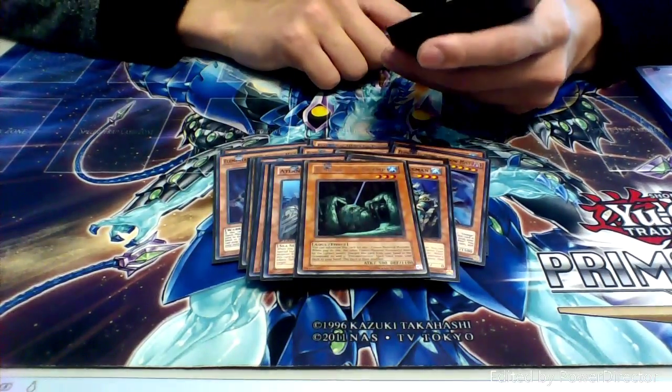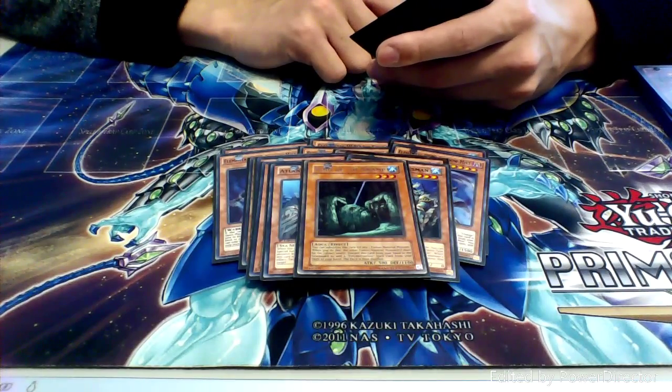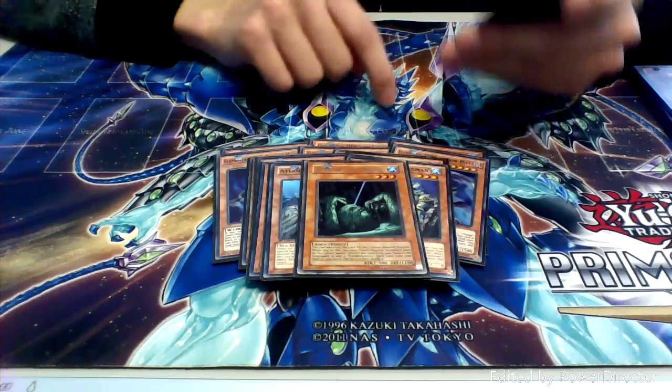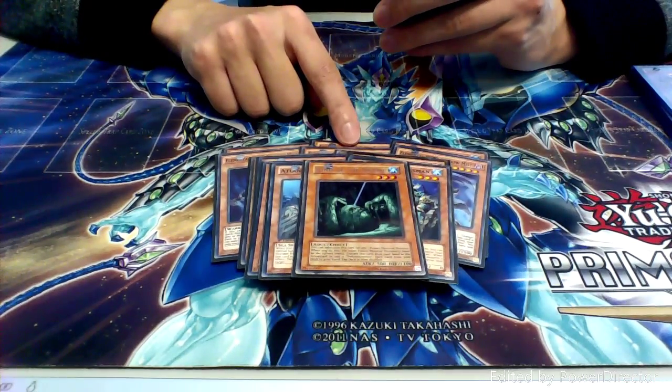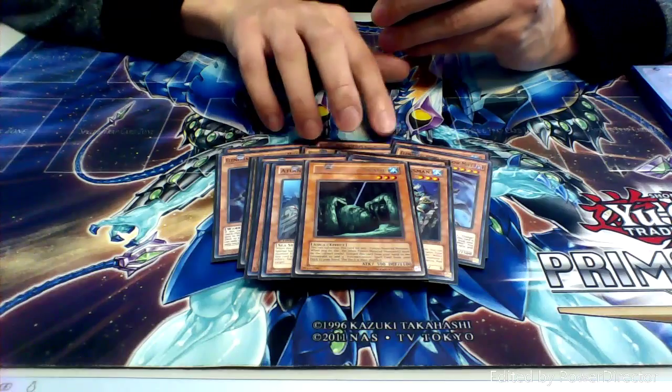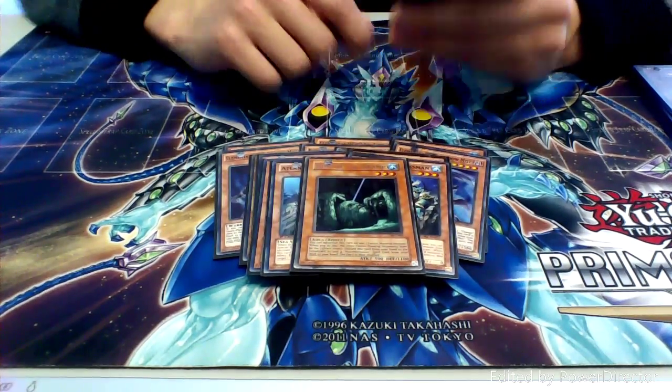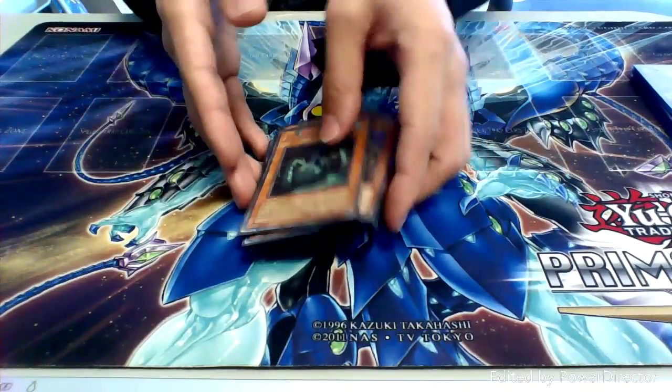We run one copy of King of the Swamp so I can search Polymerization, but sometimes I just want to go straight for my Ab-Zero fusion. This is essentially like a 2.0 version of the Ab-Zero deck that I took to one of my regionals in Charlotte a while ago. So running one copy of him so I can get right to my Polymerization. And that does it for all of the monsters.